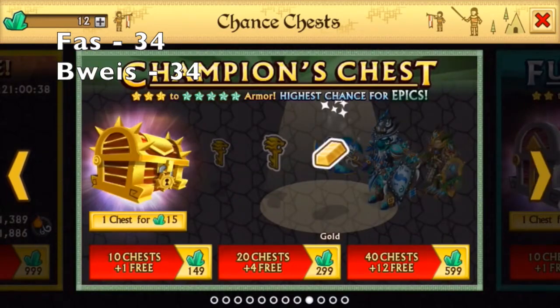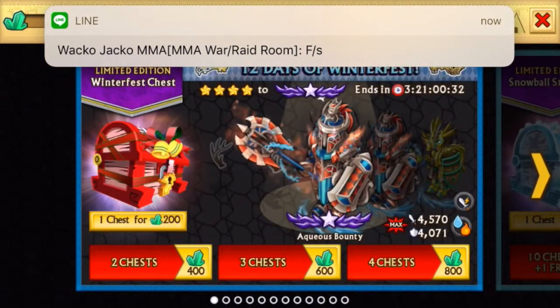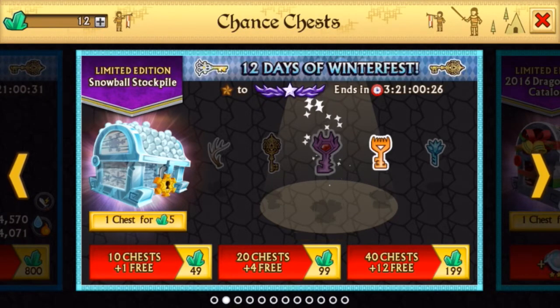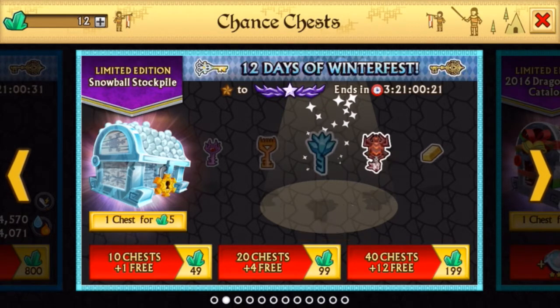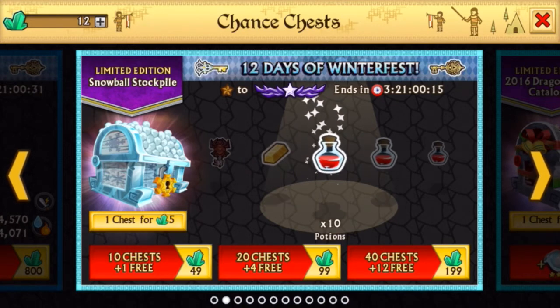Alright, we need a tiebreaker. How many gems left do you have? 12? I have 12 left. Do you want to open two snowball chests and whoever gets the better thing wins? Oh, snowball chest — yeah. I heard that chest craps people. So whoever gets the better thing basically wins.